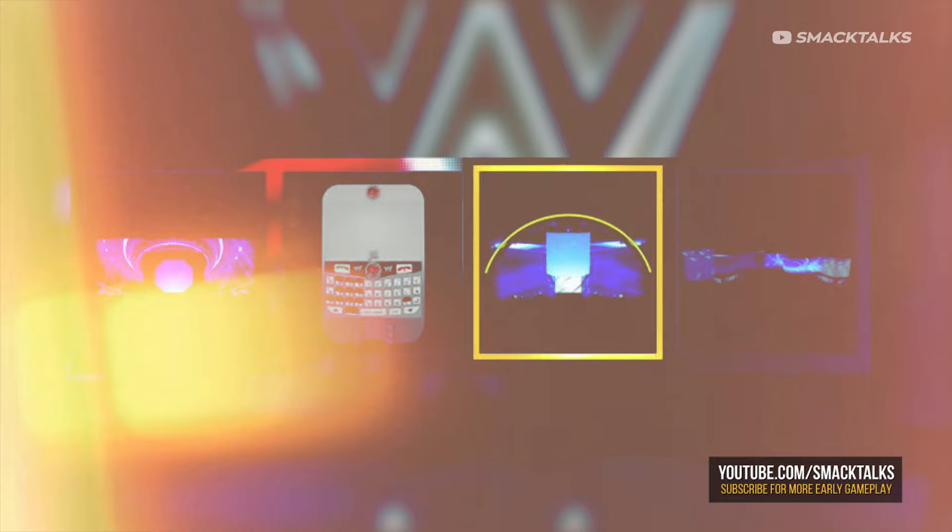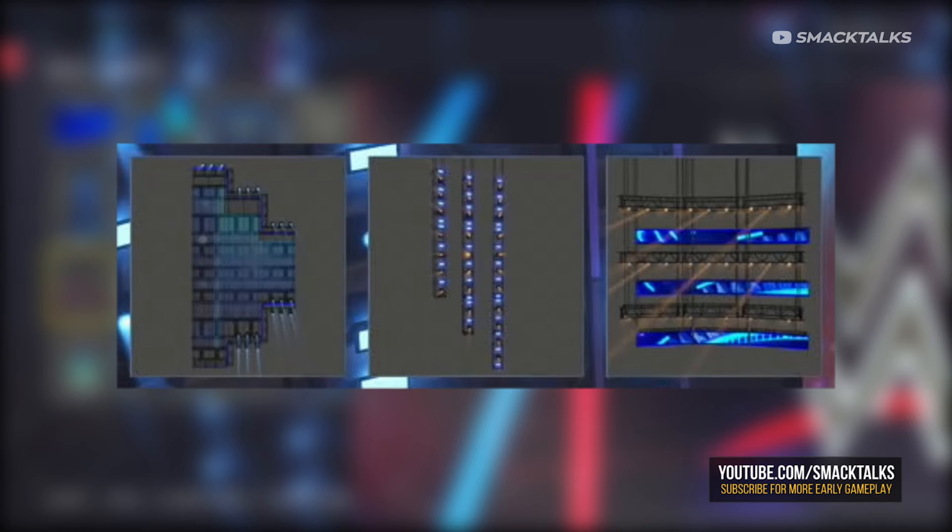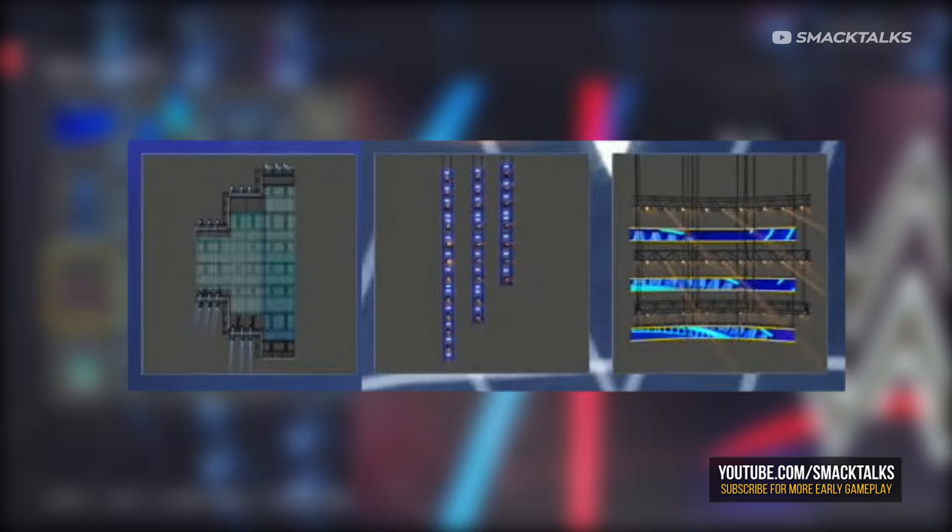Switching over to the header options, we have three new options here — two of which are for the Raw and Smackdown arenas, while the third looks to be the Minitron from WrestleMania 33. As for the wall options, starting with the left side, we have three new options with the addition of the Raw and Smackdown Trons, with the same flip designs also available on the right-hand side.